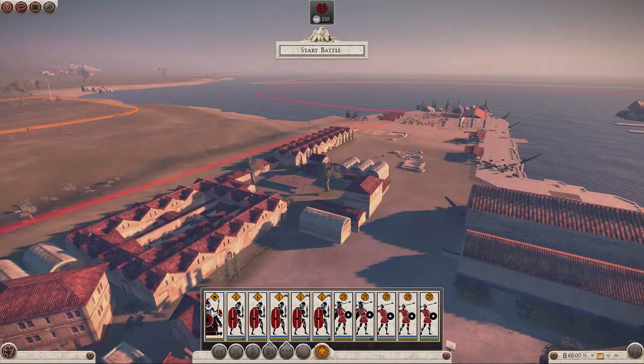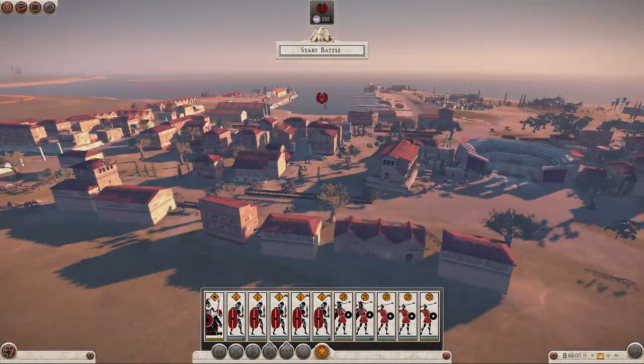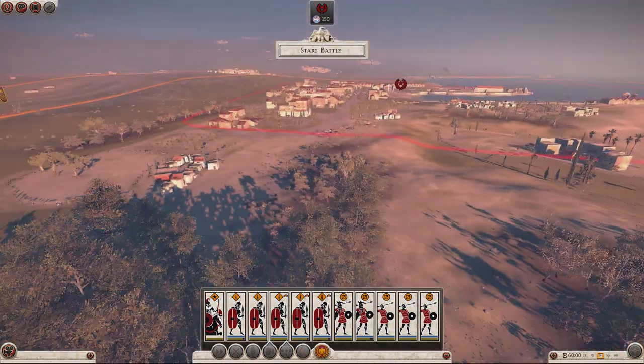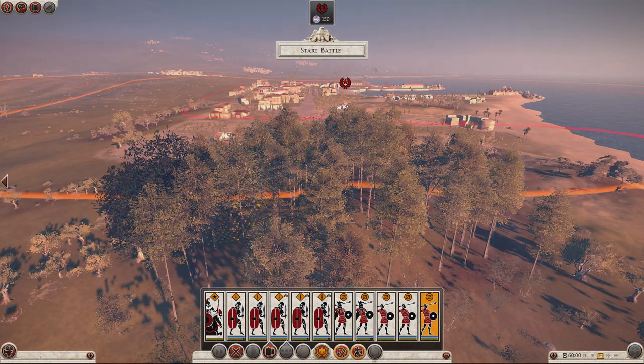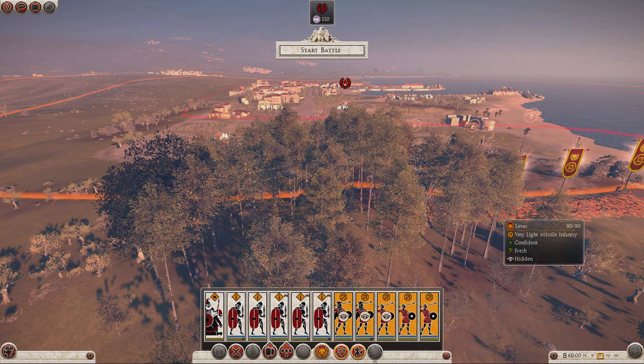Where's the best place to attack? I want to attack from a nice open side — this is nice and open, that's going to favour my army. Admittedly I'm in his trees to begin with, but that's just going to cover my approach. Stop doing that, Steam — I'm not pressing Tab and yet it's opening up that overlay. That's really annoying. I hope they fix that bug sooner rather than later.